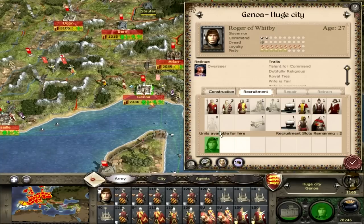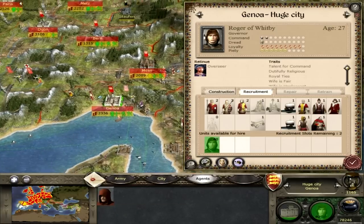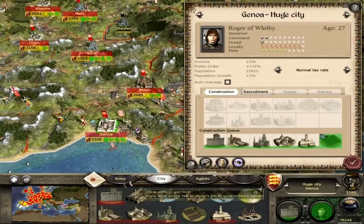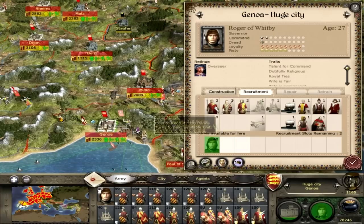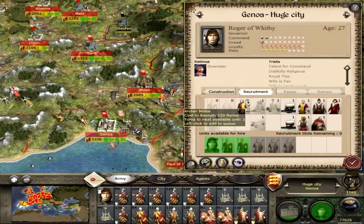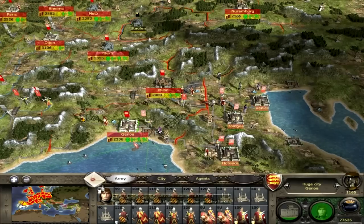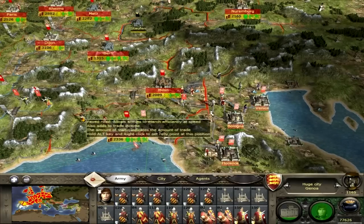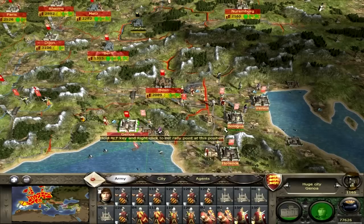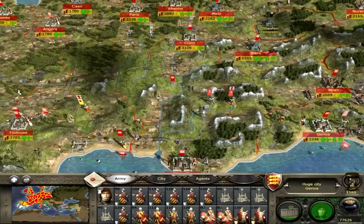Right, we need a spy in here — yes, we do have one, good. We need six units to look after the place while we're gone, so that Mr. Roger of Whitby can move on to the next settlement, which will be Florence — regaining those cities that they so rudely took off us not so long ago.